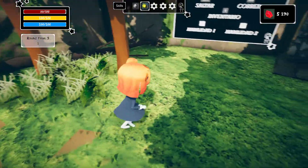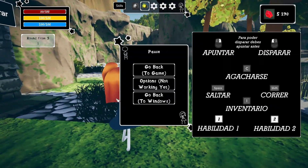Got some grass popping in and out here. Still can't figure out the roll thing. Can I pause? Go back to game options — not working yet. Go back to Windows. At least they mentioned that this isn't working, so that's nice.